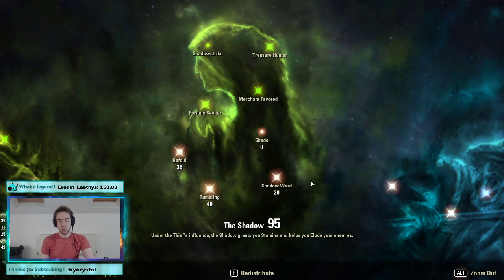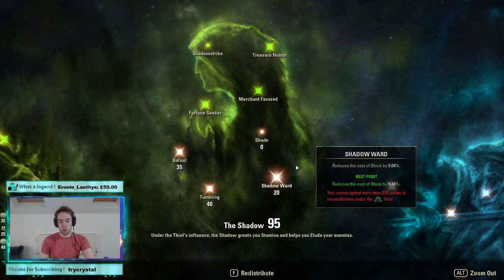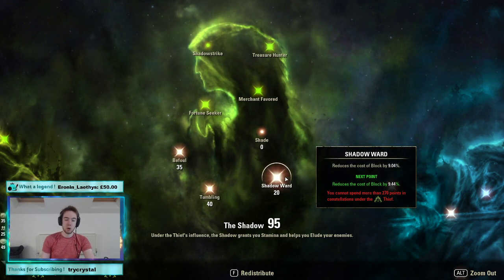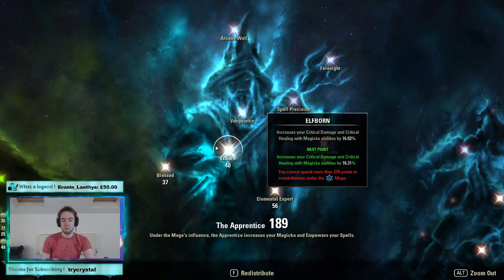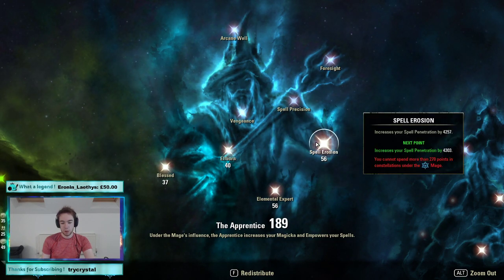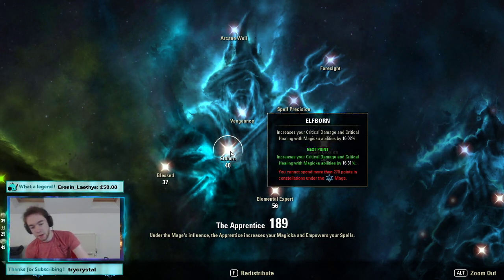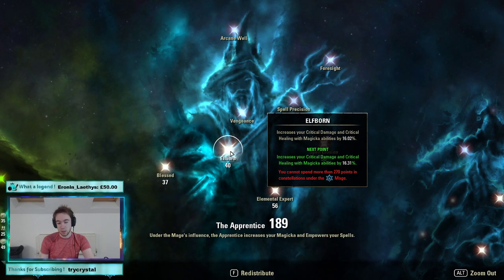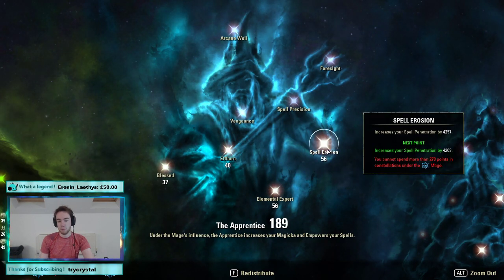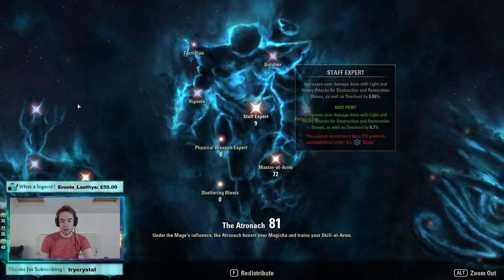40 in Tumbling for roll dodge, 20 in Shadow Ward for block — we're rarely blocking, but if we do block we might as well get the cost nice and cheap, and we've got the points to burn. In the Blue Tree, this is a far stronger set: 37 in Blessed for healing, 40 in Elfborn for crit. You could drop this to 28 and move those points elsewhere — I haven't quite decided whether I'm going to do that yet. I'm mostly playing this build in no-CP, so it doesn't worry me too much. But it's probably worth putting Elfborn to 28 and moving those points into Penetration, Precise Strikes, or Light Attack damage.